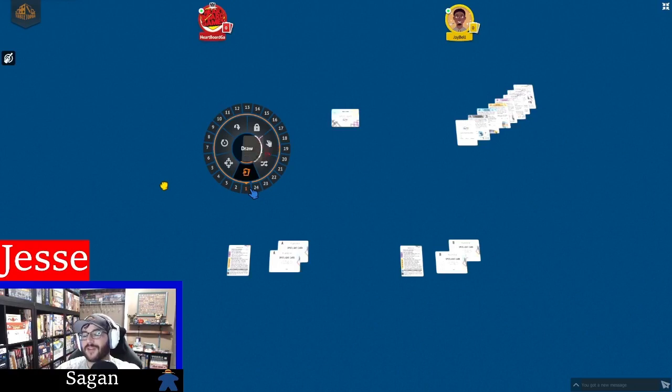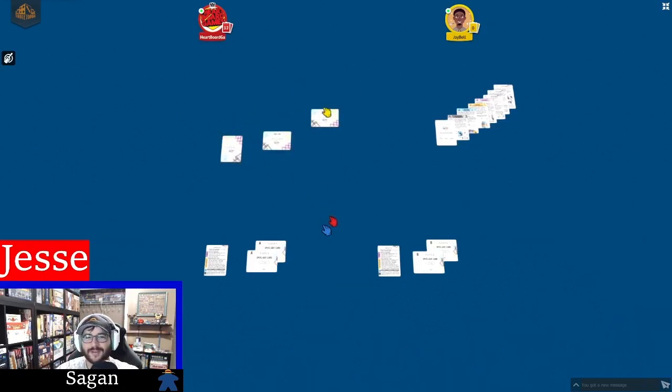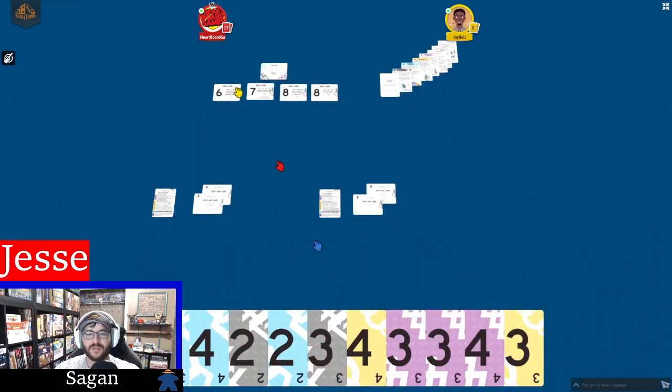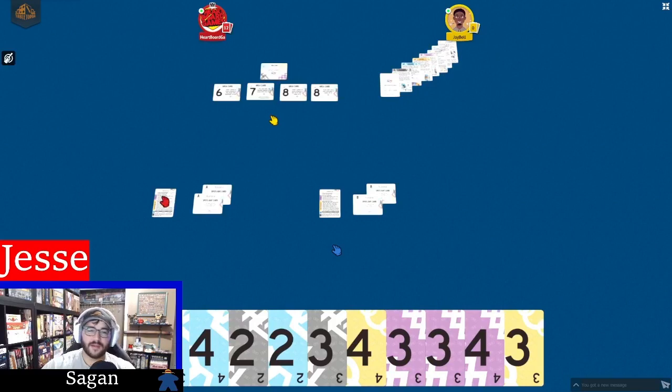So do you want the first 12 or the second 12? I'll just draw 12. All right, so you draw your first 12, then I'll draw the rest. Done. Got my 12. Where's the Tabletopia button to automatically organize your hand by color? Doesn't exist.